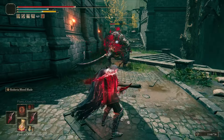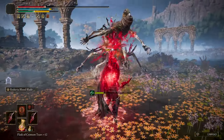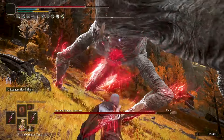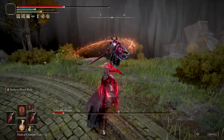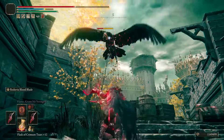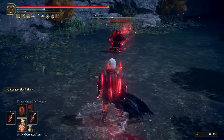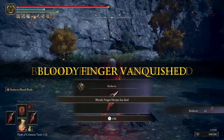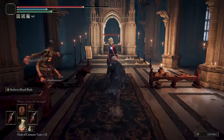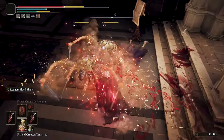The weapon art is called Reduvia Bloodblade, and it slashes the dagger in the air throwing Bloodblades that cause physical damage and blood loss — and they are 100% spammable. This weapon skill gives the build a medium distance attack in case you can't get close to the enemy. You can obtain this dagger really early in the game when you defeat Bloody Finger Nerijus — the invader by the entrance of Murkwater Cave in Limgrave. You can only obtain 1 Reduvia per playthrough, so if you want to dual wield, you need a friend to drop it for you or play NG Plus and get another one.